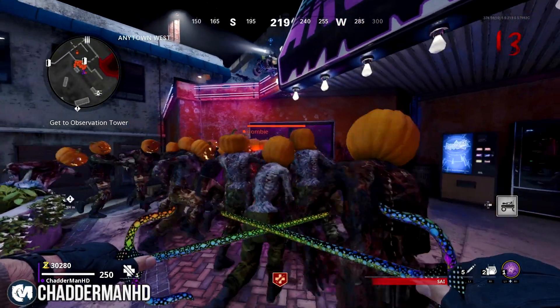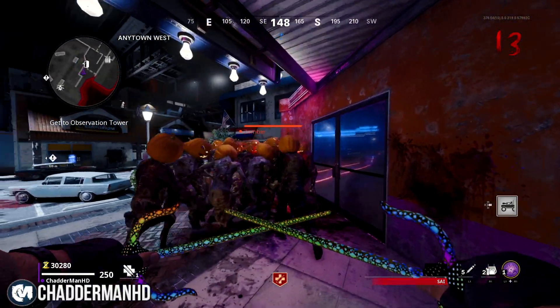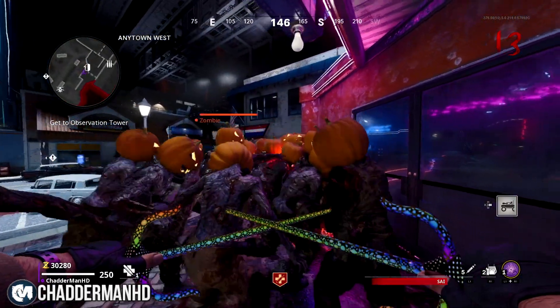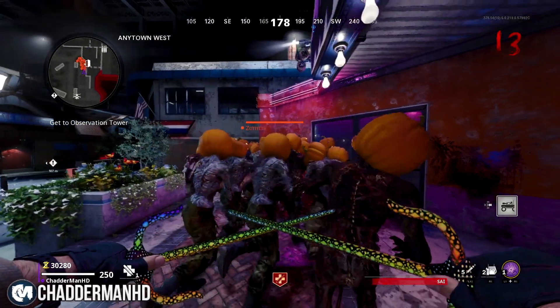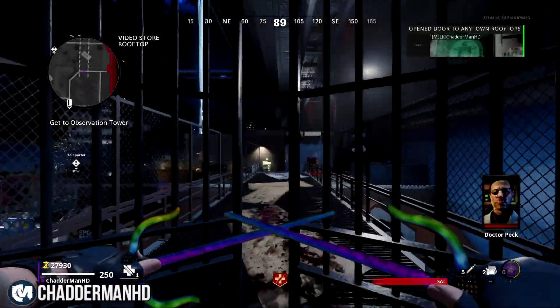What is going on everybody, my name is CharmHD and welcome back to another video. What I'm about to show you is three working expert zombie glitches you guys can do using the RC-XD, and this will allow you to be in no-target from the zombies.